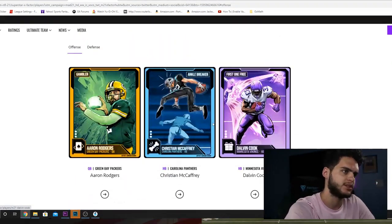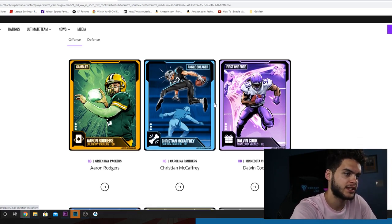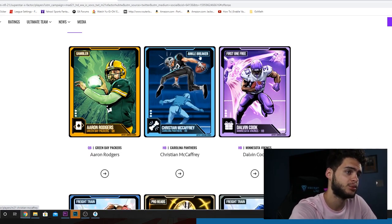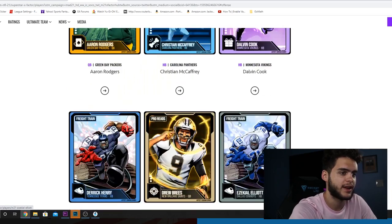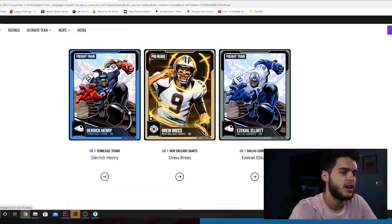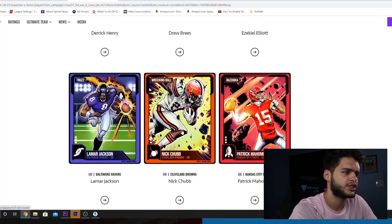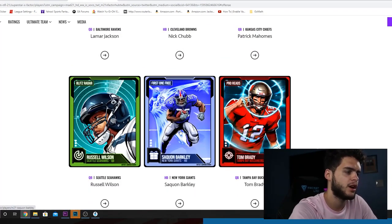I don't know why they do that. These were two different ones. Great at juking. Ankle breakers — that's actually a new one. Ankle Breaker as his X-Factor. We got Freight Train for — I guess they're doing it based on the X-Factors having the same pictures if they're the same thing. I don't know why Zeke got Freight Train. I feel like he'd be more of some other stuff other than that. We do have Nick Chubb, and then we have Saquon Barkley.